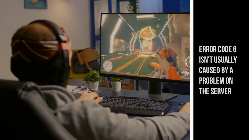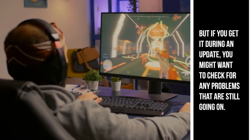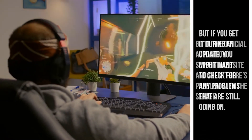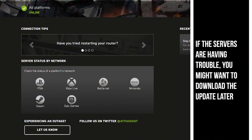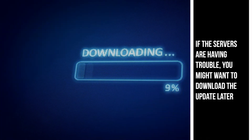First, you must verify the server status. Error Code 6 isn't usually caused by a problem on the server, but if you get it during an update, you might want to check for any problems that are still going on. Go to the Official Activision Support page to see if there's a server issue. If the servers are having trouble, you might want to download the update later and see if the COD Warzone Error Code comes back.